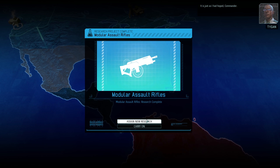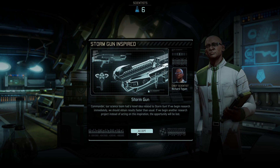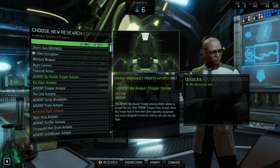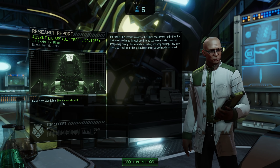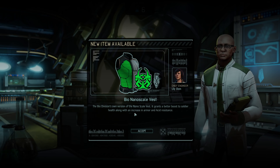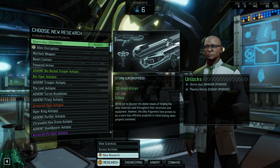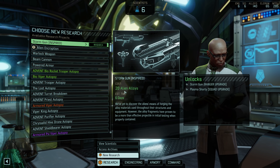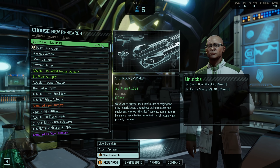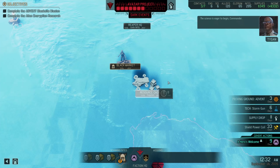There's the research — Storm Gun inspired. I think I'll research that. First let's do the instant autopsy. I do already have a bio nanoscale vest — I got that as loot from one of the missions, but now I could make more. Let's research the Storm Gun — that's the shotgun, definitely worth it. Only six days as well. The Warlock weapon can wait — we'll get it though, don't worry.